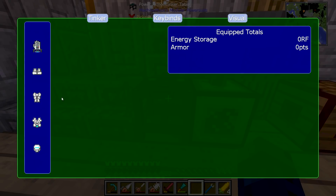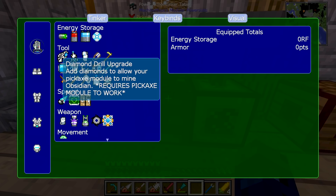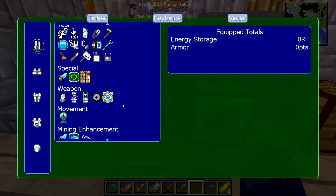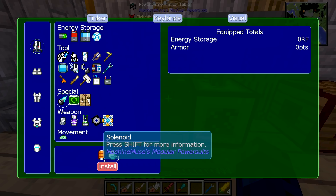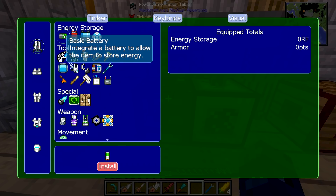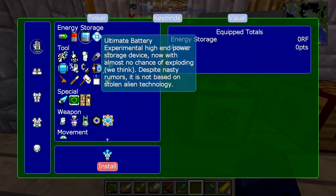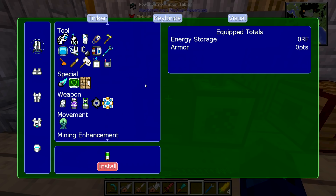These base pieces are also very easy to make. Believe me, the parts get more and more expensive the further you go, and of course these circuits are not that cheap. We have those made — here are our parts. We can take our fist and look at all these different pieces. We have a diamond drill upgrade — to give ourselves a diamond drill add-on, we need solenoids and diamonds. We can install like a basic LV capacitor or go up and install higher tier stuff.